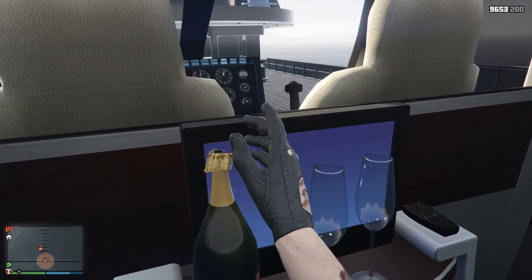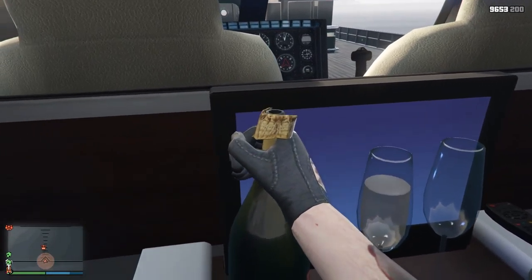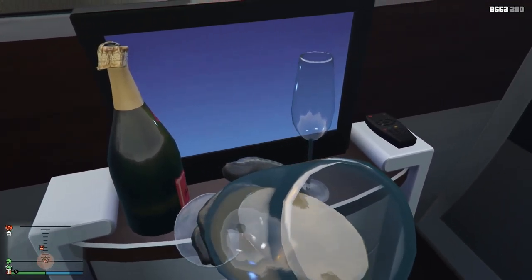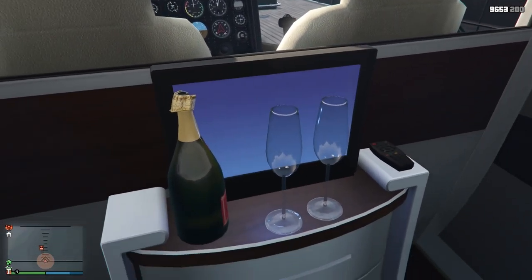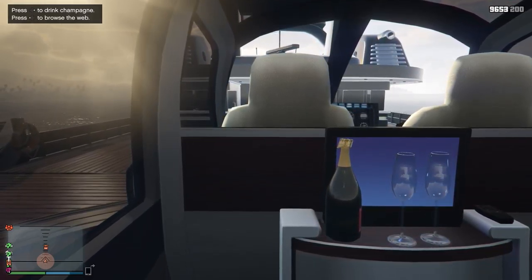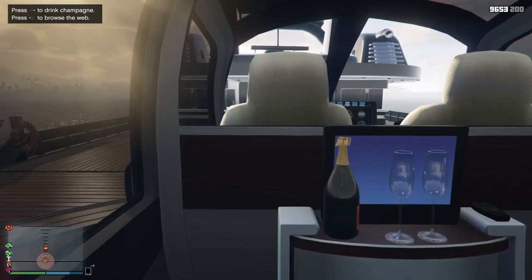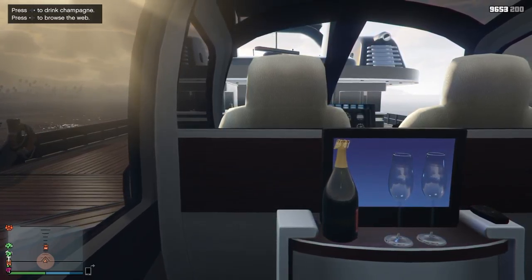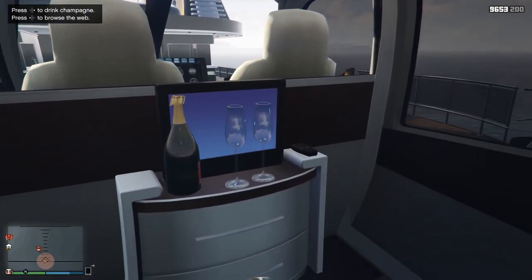So I decided we're gonna buy a Cargo Bob after all — it's on sale till February 13th. If you're watching outside of that time, it's still a good deal, still well worth it. It's a fun and useful helicopter. The sales for the Cargo Bob, the offices, and the Buzzard helicopter are all on right now till February 13th — they come and go, so hopefully they'll come around again.